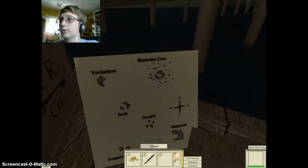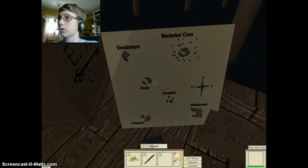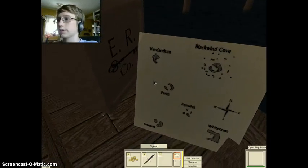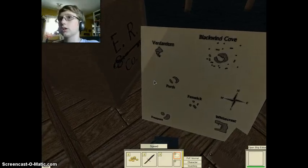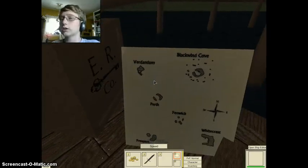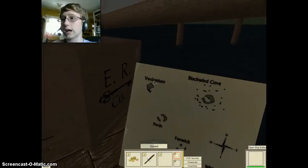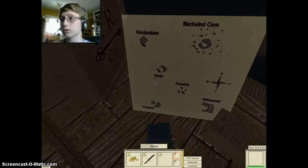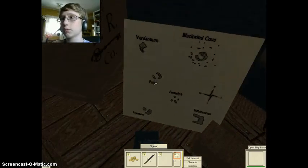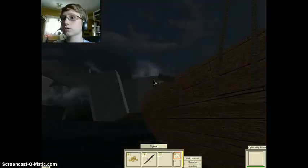Right now we're in Black Wind Cove. We're going to go to Verdantium, then to Perth, then to Freeport, back to Perth, back to Verdantium, and back to Black Wind Cove. So we're setting off on the first journey! Wait — what is that ship doing, running into me? It's so big. Okay, we fixed it.